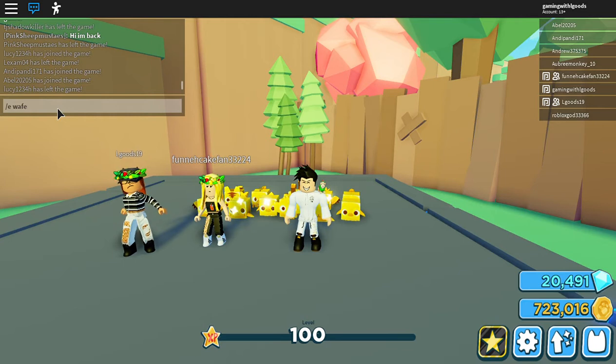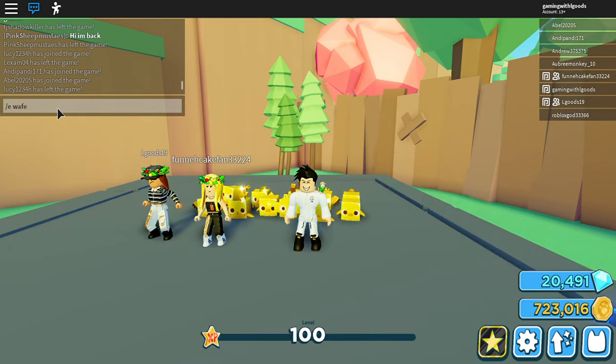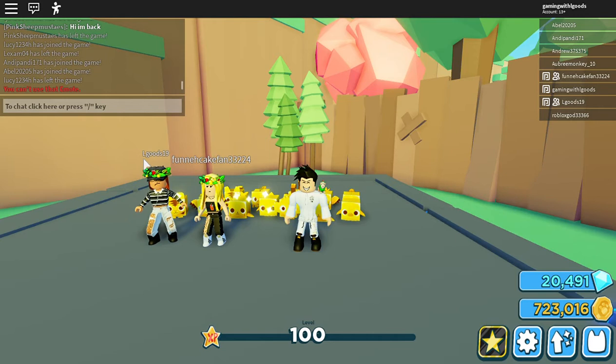Alright guys, welcome back to another episode of Gaming with Elgoods. We are playing Pet Simulator 2. We're gonna climb up, show you all the secret areas, go all the way to the desert and show you a secret area there, and then open up some pets.